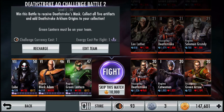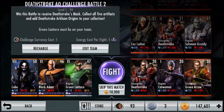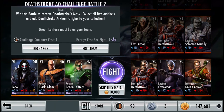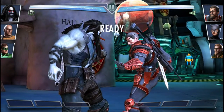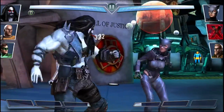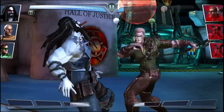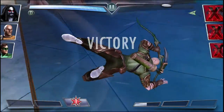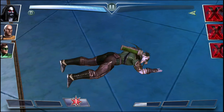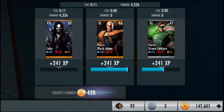Moving on to the next fight against level 20's Insurgency Deathstroke, Regime Catwoman, and Insurgency Green Arrow — costs 10,000 credits to skip as well. After this fight I'm going to have to switch out my cards for the last two fights in the challenge tower. The fight begins and down goes Deathstroke, tagged in Catwoman, down goes Catwoman, and Green Lantern blocked my heavy attack but barely survived — hit him with a light attack tap. The tenth fight yields us 420 credits.